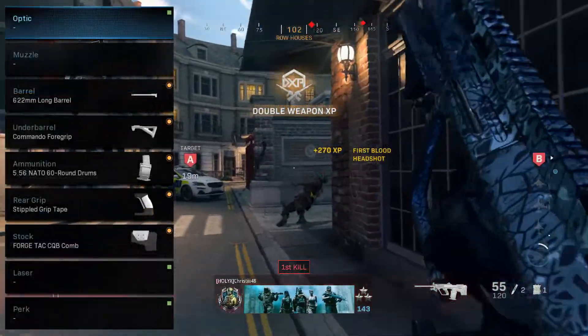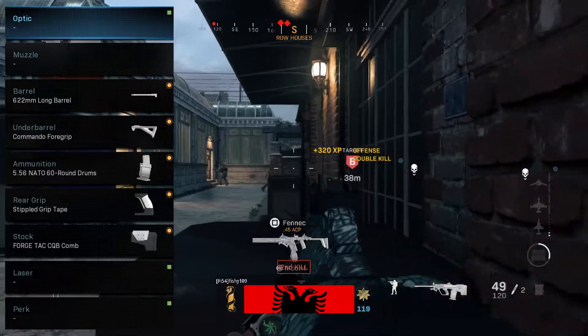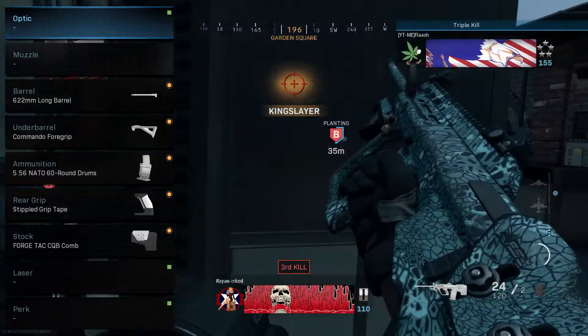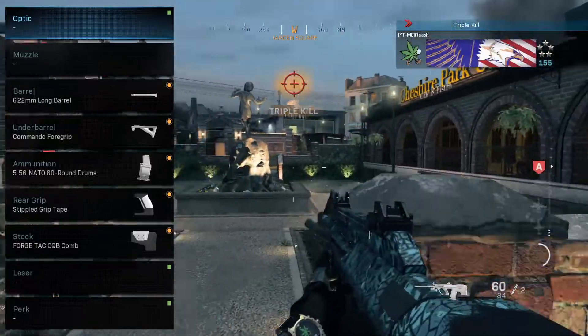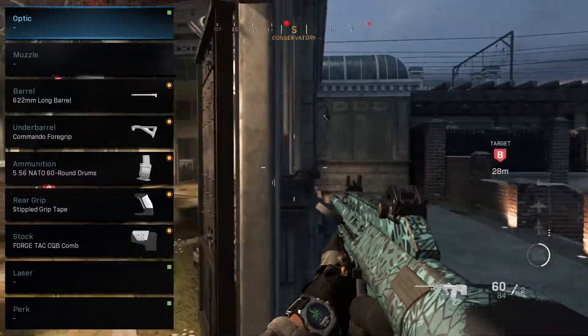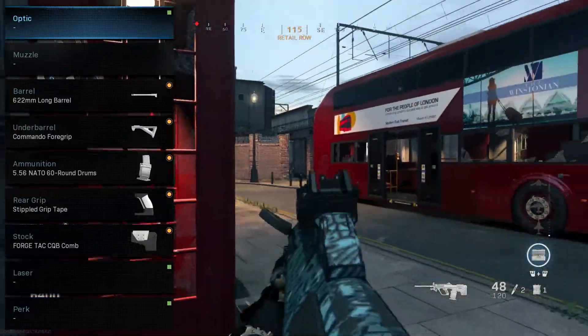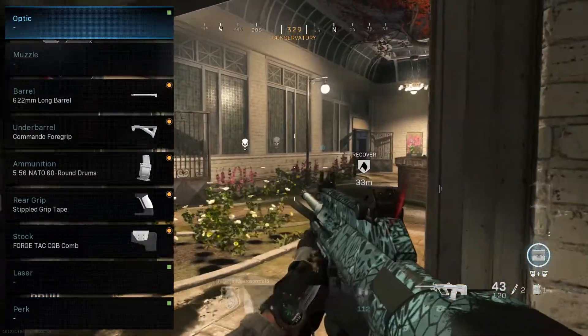Now onto the class setup for the AUG. Starting off we have the 622mm Long Barrel, which like most barrels increases damage range, bullet velocity, and recoil control — this helps you kill people faster at longer ranges. Next we have the Commando Foregrip. I do tend to run the Merc Foregrip with every SMG, but since we're letting the AUG be a mix between an SMG and an AR, this grip increases both recoil stabilisation and aim stability.